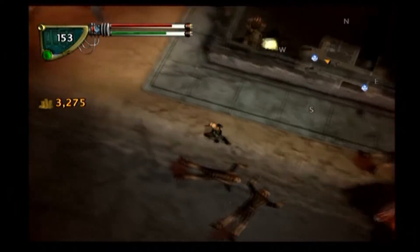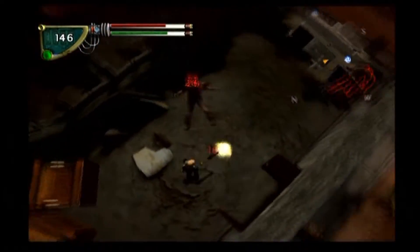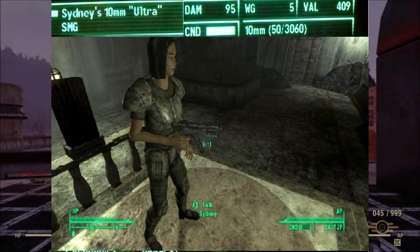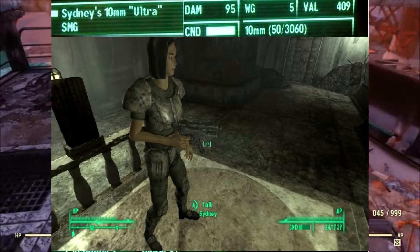It wasn't just for military use, it wasn't just for private companies — it was for everybody. Currently, at the time of making this video, there are three unique 10mm SMGs. The first is Sydney's 10mm Ultra SMG in Fallout 3, acquired from the relic-hunting mercenary Sydney.